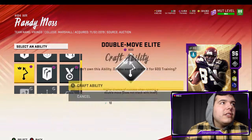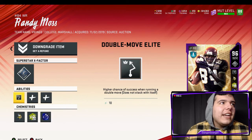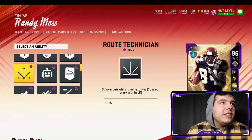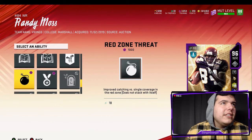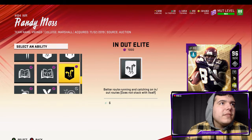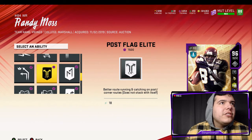I want the slants ability — maybe he's gonna be so fast that I can just run slants with him and he should be good. But he has so many better route running and catching options.